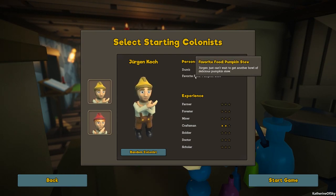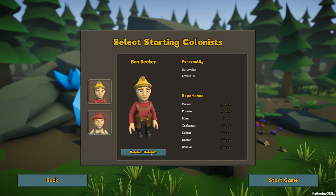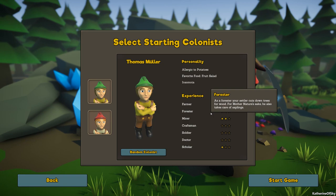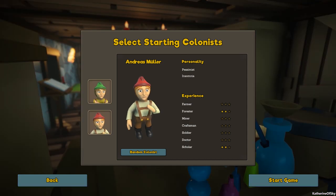He can't wait to get another bowl of delicious pumpkin stew — they also get mood benefits from that kind of thing. We have a survivalist, an overeater... I want somebody with some stuff. Miner and scholar, scholar and forester. A miner is a good one to take. Farmer is also a really good one to have in the very beginning. I think we'll take Thomas and we'll take Andreas. Let's start the game.